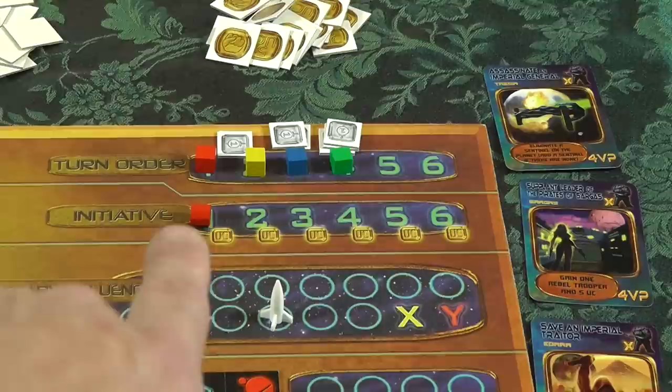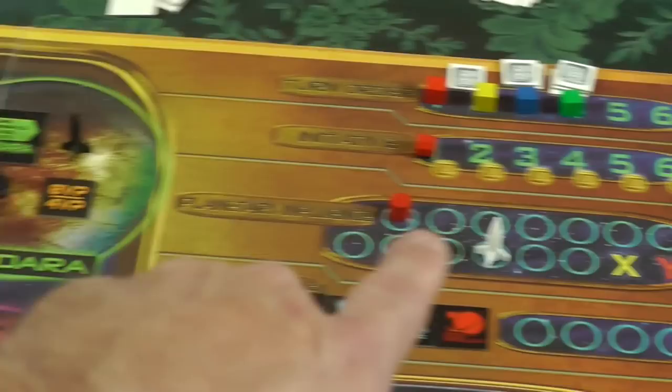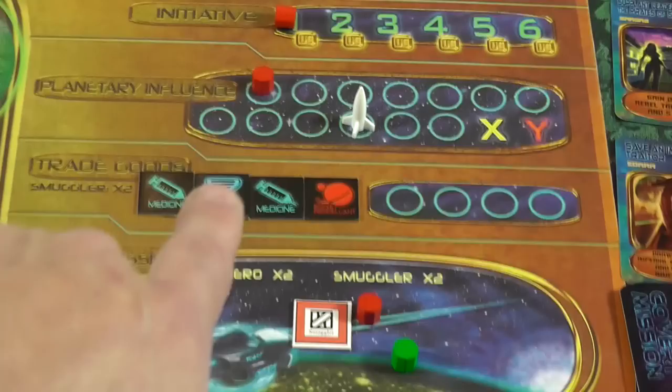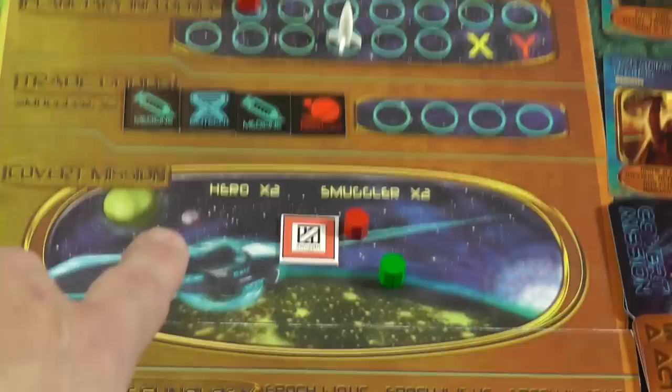Turn order has been established, but if you were to place your guys into the next area, that's going to give you money and also adjust the turn order. If you place them in planetary influence, you're going to be putting your troops out onto any planets that you want, resolved left to right coming down. The next area is where you pledge and pick up trade goods, also resolved left to right.